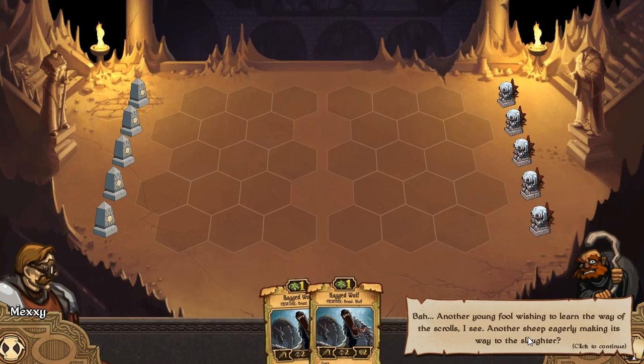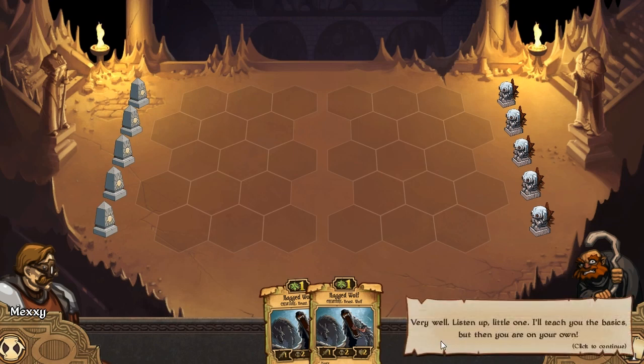Here we are in the game, and we've got this little chappy on the right telling us what to do. Another young fool wishing to learn the ways of the scrolls, I see. Another sheep eagerly making its way to the slaughter. Very well, listen up little one - I'll teach you the basics, but then you're on your own.